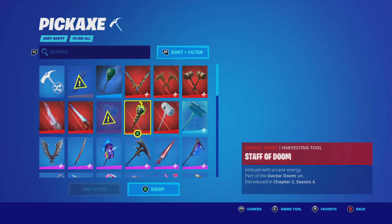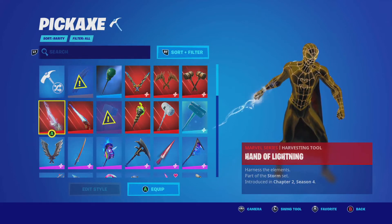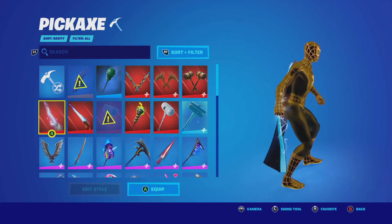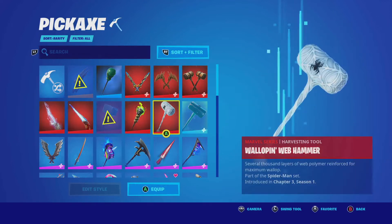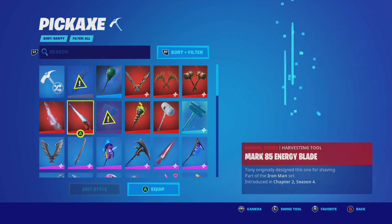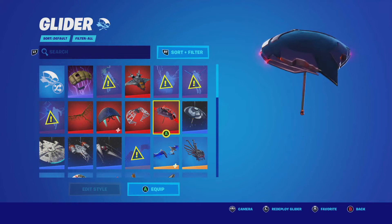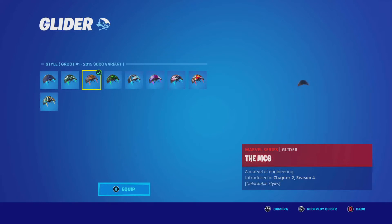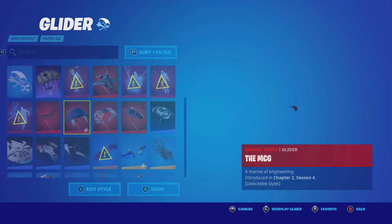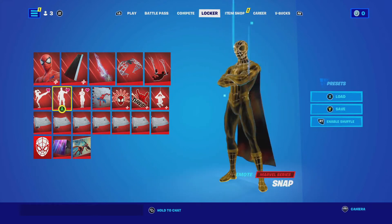Then we've got gilded reality, which is definitely a favorite — especially with this cape, I'm in love right now. Then there's the pickaxe, which doesn't really change. I wish there was a gold-type pickaxe, but I guess I could use this one because the lightning is kind of like spider webs coming out of him. I don't really like it that much though. Then here's the glider which I do like. I don't think there's a Spider-Man specific glider.